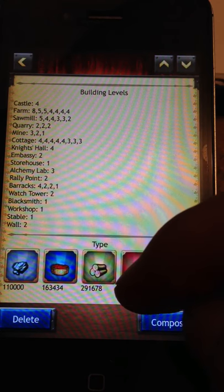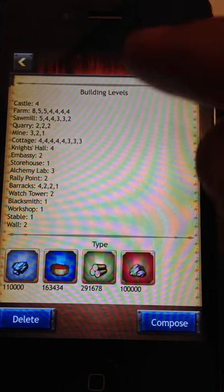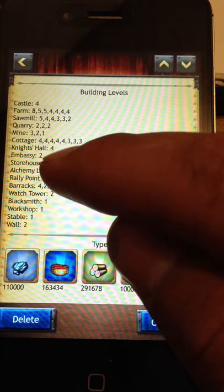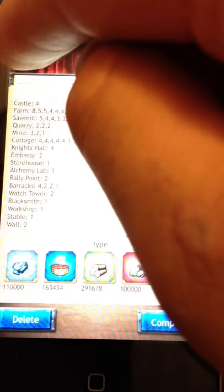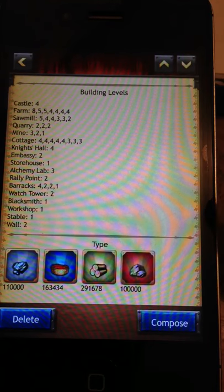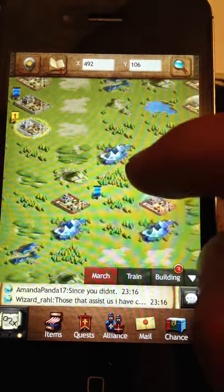I'm thinking that these guys are not having their troops defend their walls, and with no wall defenses and the storehouse only covering 100,000 of each resource, I'm going to go ahead and attack them. I'm going to at least get a few hundred thousand in resources back. Low level player, low level alliance, almost no defenses — this sounds like a pretty good attack for me. Let's attack them.